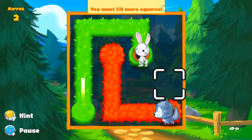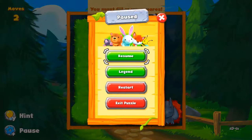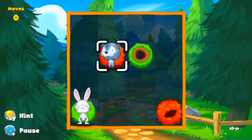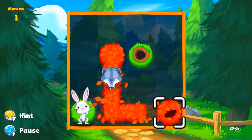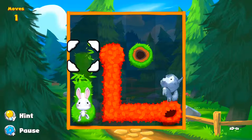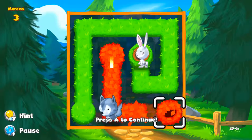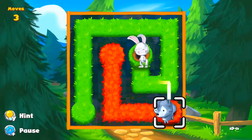Oh, I have to fill more squares. Okay. Restart. I feel like if they wanted me to fill a certain amount of squares, they should say so on the screen. Shouldn't they?